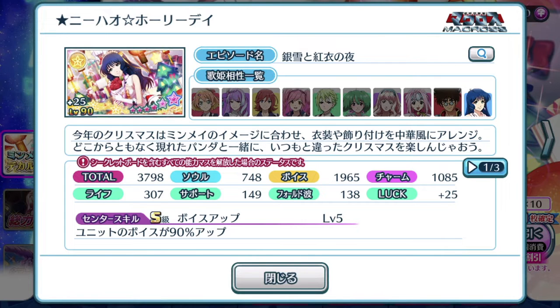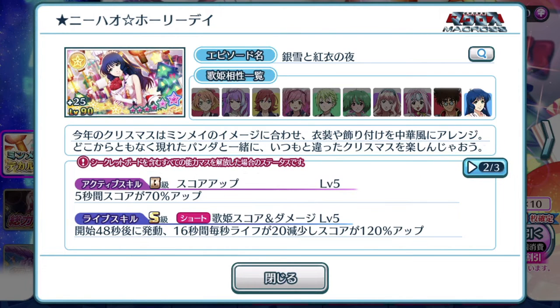Let's take a look at the rest of the episode plate. Center skill: voice up - Yonet's voice is boosted by 90%. Fantastic center skill for high score achievement, but that depends on whether it has a good active skill to tag along. As a new episode plate in this current generation of Uta Macross, it comes with that 5-second 70% boost in score - so it's not the best active skill, but it is technically an episode plate usable for high score achievements, especially for those of us who don't actually have a 7-star episode plate for SDF Macross, which basically means Min Mei. So I guess this is a good replacement.